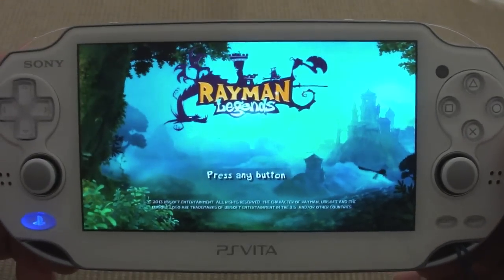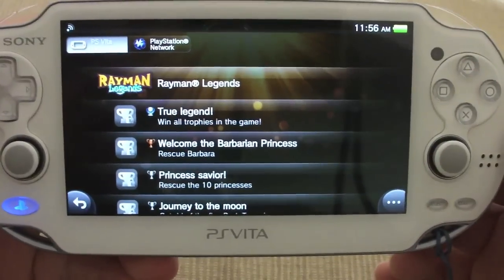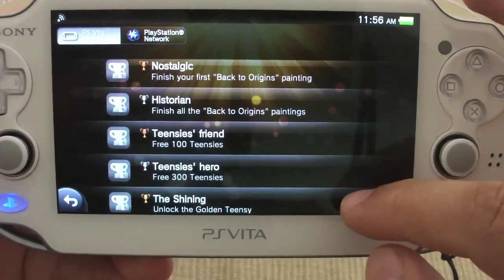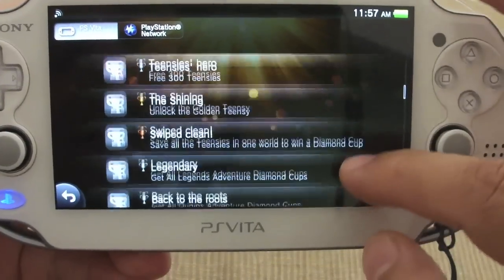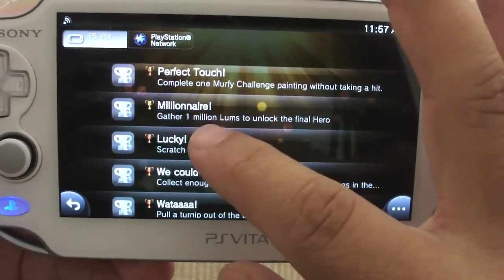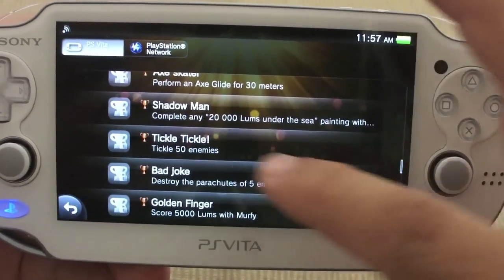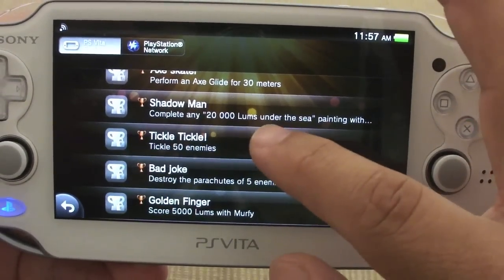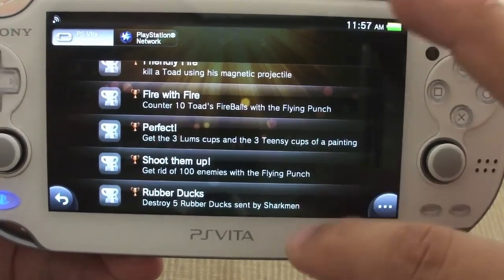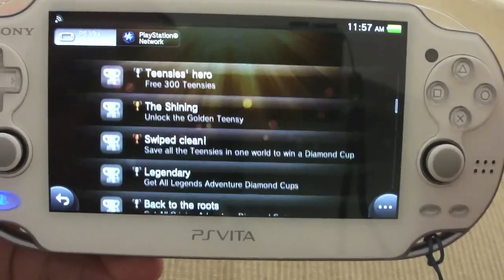Now that the game has loaded, let's go ahead and check out the trophies. So here are the trophies — there are 38 trophies available in this game, and of course it has a platinum trophy. One trophy says 'rescue all creatures and finish your first back-to-origins painting.' I heard this game actually has a couple of levels from Origins, which is very cool. There's a gold trophy that says 'gather 1 million lumps to unlock the final hero' — wow, that's going to be a lot of gameplay. Also, 'complete any 20,000 lumps,' 'get rid of 100 enemies with a flying punch,' and 'show five rubber ducks sent by shark man.' So that's it — 38 trophies including platinum.